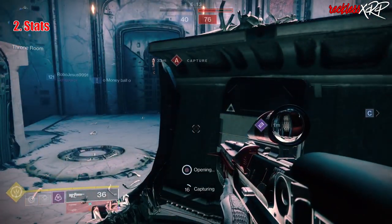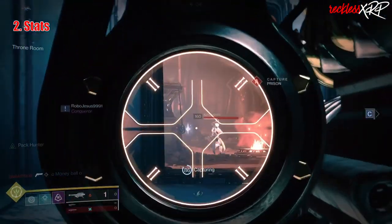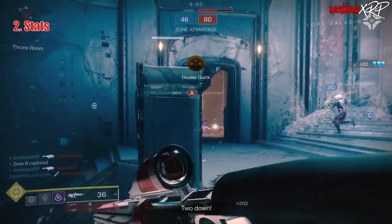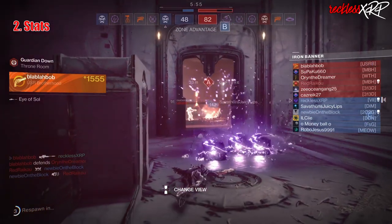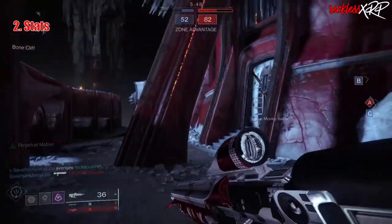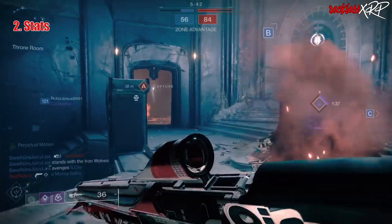If you are unsure whether you meet the 65 total requirement and you have a masterworked piece of armor with a +10 stat increase, just take your total and subtract 22 points from it — if it's 65 or higher, keep it; if not, delete it and put materials into better pieces. If you have a masterworked armor with a +5 stat increase instead, go ahead and subtract 17 and follow the same rule.